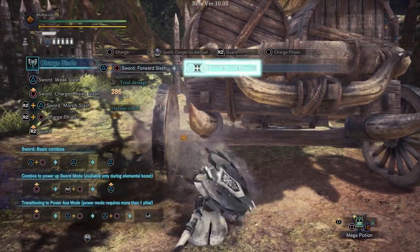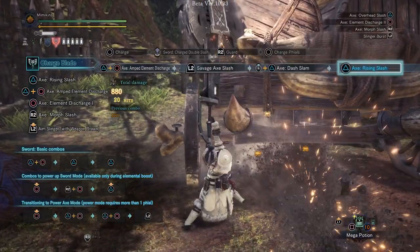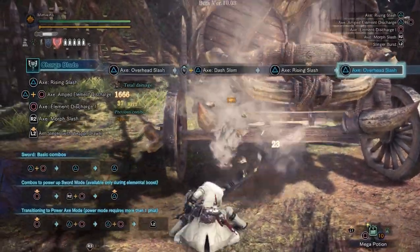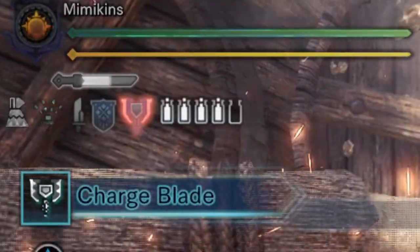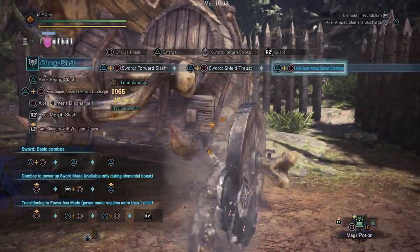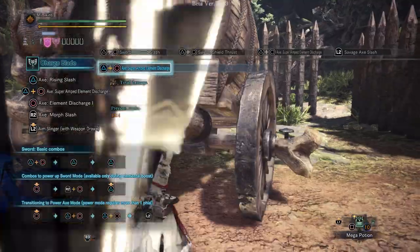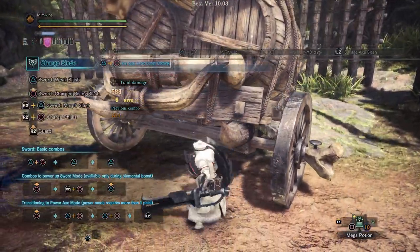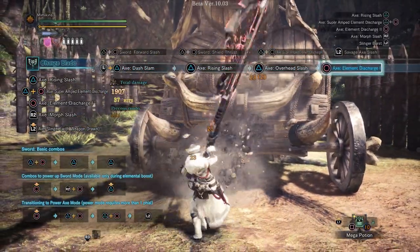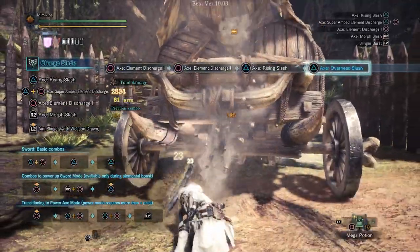Axe mode has been buffed in Iceborne. To enter the new mode, you want to start your wind-up to an Amped or Super Amped Discharge, then press L2 to activate Savage Axe Slash. You will need at least one phial for this, preferably more. During this stance you will notice a new axe icon has appeared underneath your health bar, and your phials will slowly start to deplete. Once all the phials disappear, either through time or by using a Super Amped Elemental Discharge, you will exit the mode. During Power Axe mode, attacks with the axe hit continuously, adding much more DPS to axe mode. According to the weapon manual, the effects differ depending on the blade's phial type, so it's a shame we only had access to one phial type in the beta.